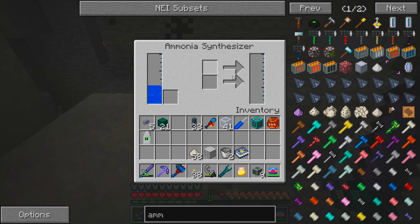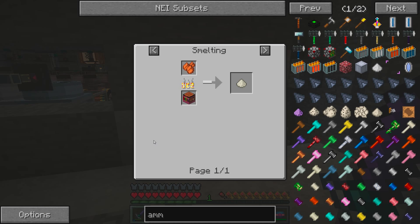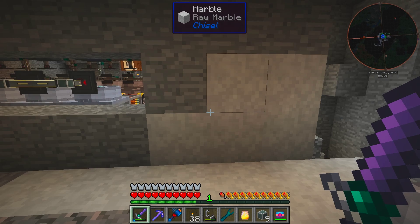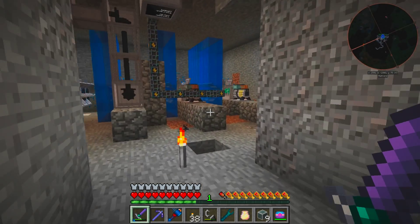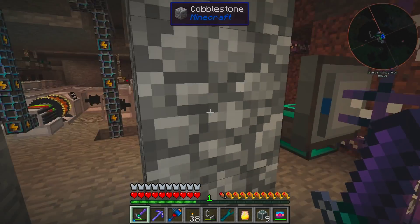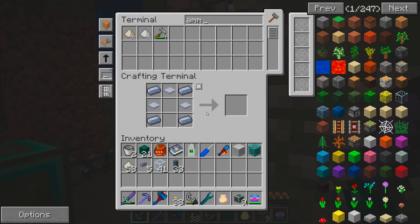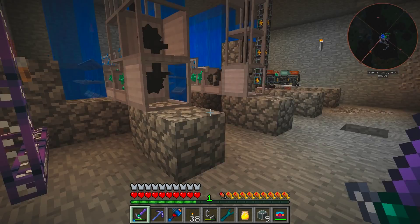We need two other things to generate ammonia: we need quicklime, which we get from cooking calcite crystals or an egg at a blast furnace apparently. And we also need to get ourselves some ammonium chloride. We have some from reactor craft and we're getting some more dust out of rotary craft.